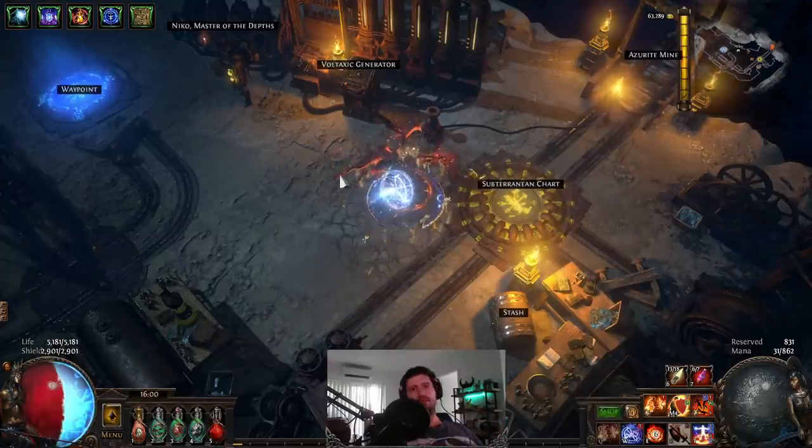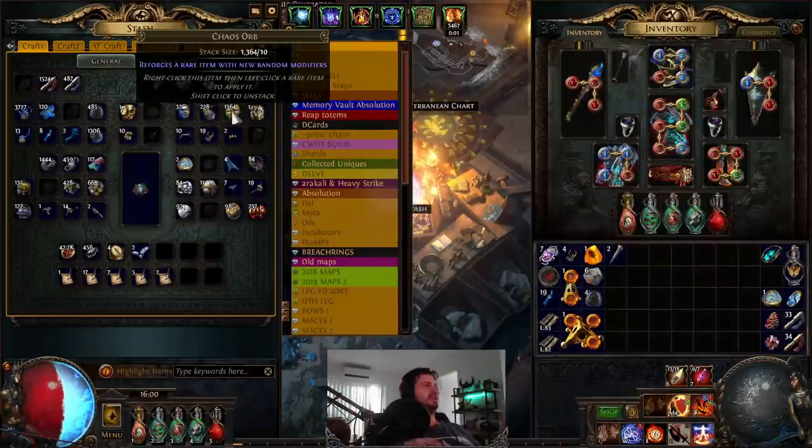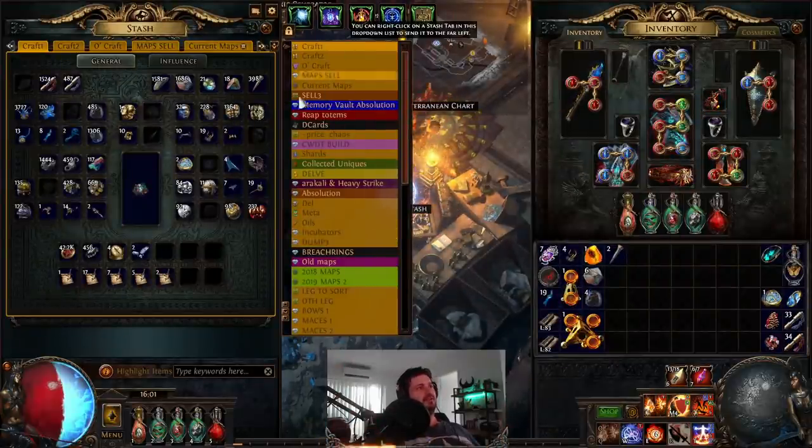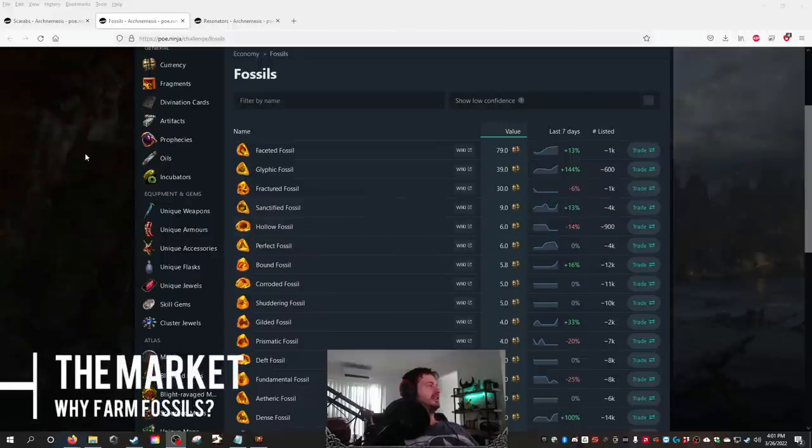Let's talk about how you can make exalts or currency in delve. As proof, I've got like 1,364 chaos just chilling from selling fossils — you can see I've been doing exactly that. We'll talk about that very shortly.